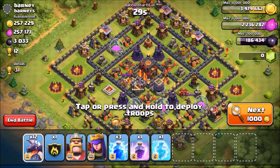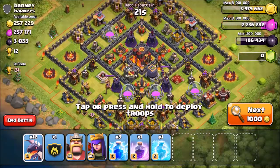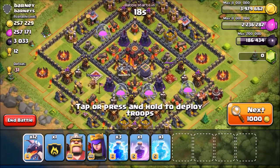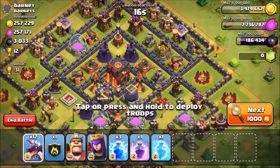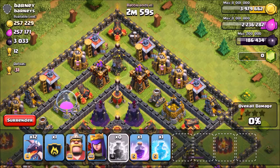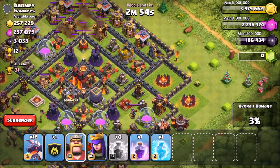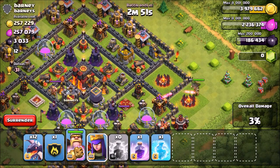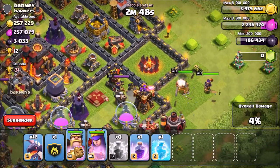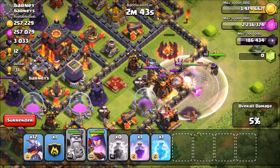I found a base right here. As you can see, his air defenses are pretty far spread out, so I'm basically going to try to go from one of the sides. I'll drop my lightning spells at the top to take out the first air defense, then attack through the right side of the base with my heroes. I'll drop my King first, let him get attacked by the defenses, then drop my Queen behind and try to get to that air defense and the Archer Queen if possible.